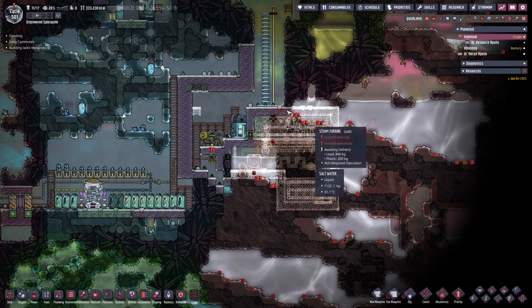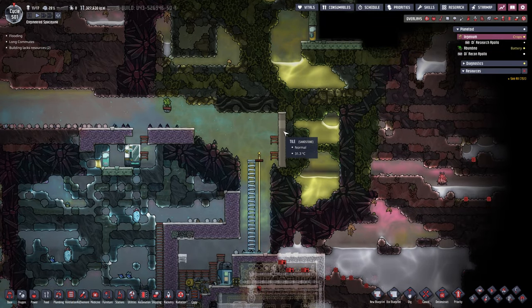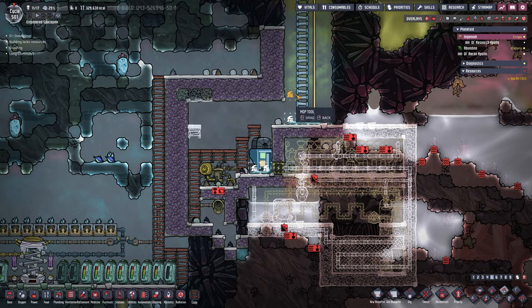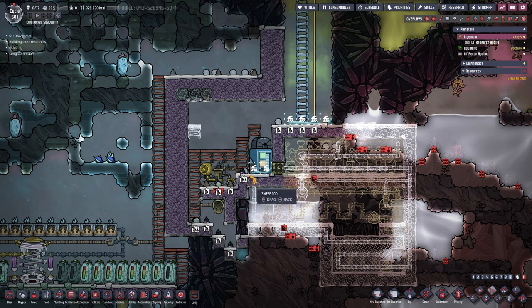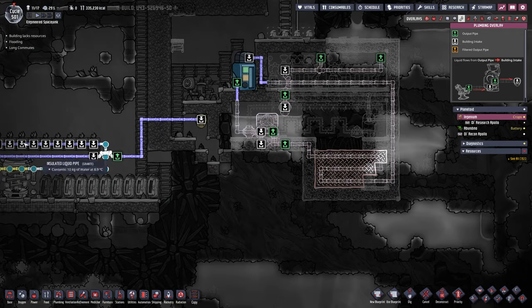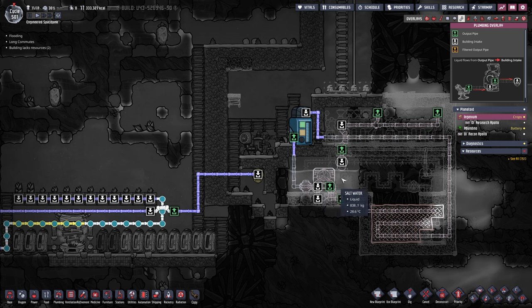All the way down by our fridge, construction has made quite a lot of progress. The dupes came up here and we dug a little higher to get rid of the hydrogen. We put in a wall to avoid the slime, then came down and built everything dupes could reach. There's a tiny bit of water we need to get rid of and some ice the dupes really need to pick up before it melts. The next priority is this liquid lock - we need it done before digging into all the salt water. In F6, I already extended the pipe through here and connected it to our liquid reservoir.